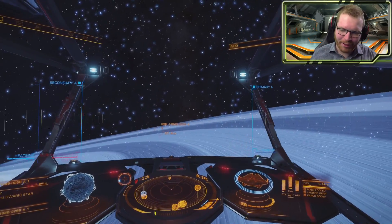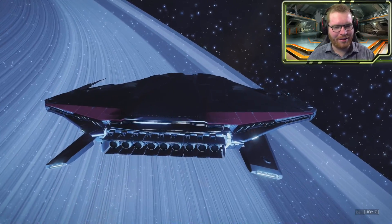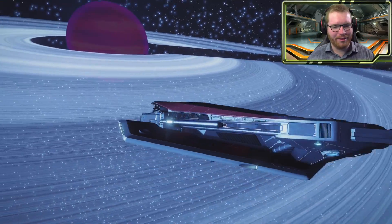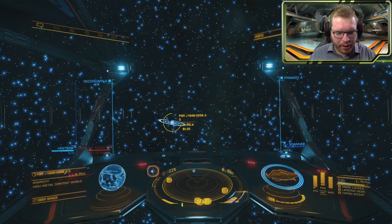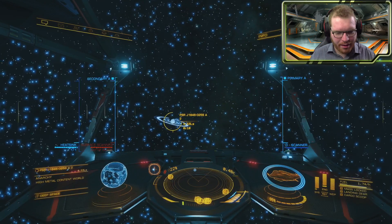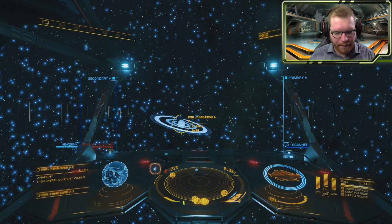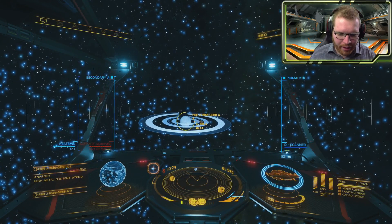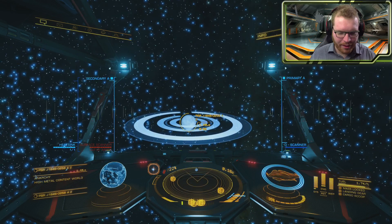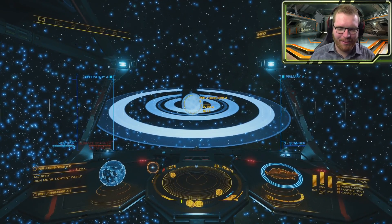This could be a pretty shot. Let's go over to the other planet and take a look at it from over there while we try to get some pretty shots as we fly away. Look at this — very distinct rings on this planet. High metal content world here, with some very significant bands in the rings. That looks amazing.